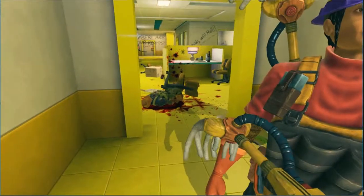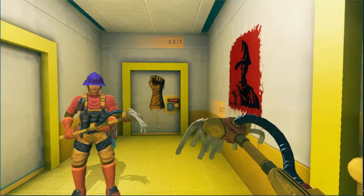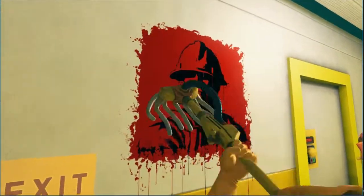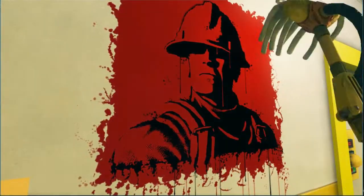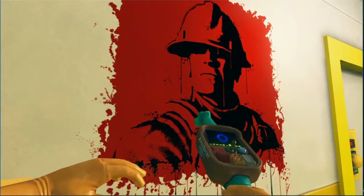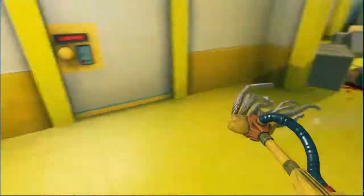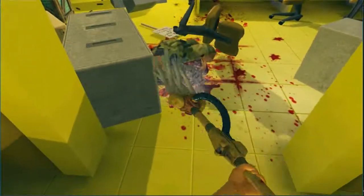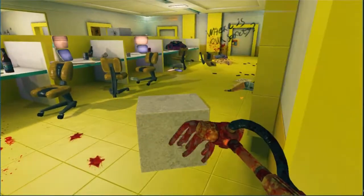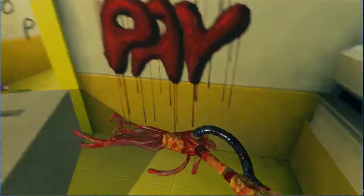Hey, it's the Hidden Object Guru here, joined by the Gun Wrangler. We're here to clean up a place where they had an uprising against an evil corporation — possibly, almost certainly the one that employs us. I think we have a new device to deal with spray paint on the wall, but we'll get there. First things first, we've really got to find where we get our buckets and stuff to dump, because this place is a mess.